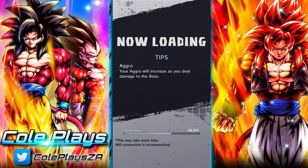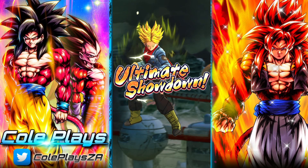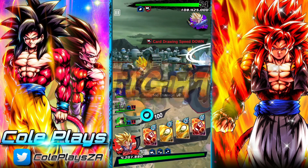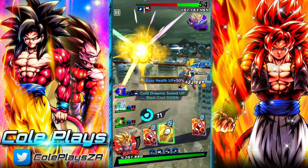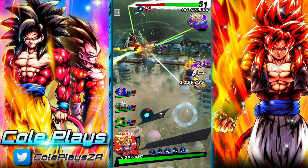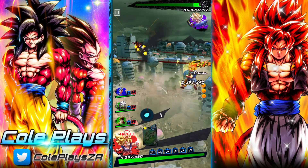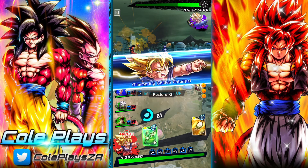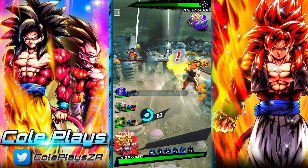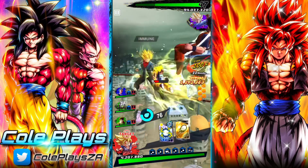A couple of things you need to know when taking on the event: all four units will be attacking at the same time — the other three are controlled by AI while you control one. Please look at the units in the bottom left-hand corner — if an exclamation mark appears by their heads, intercept the attack. It will boost your link and give you stronger boosts.